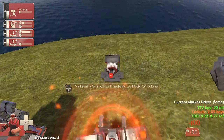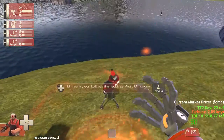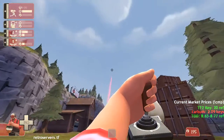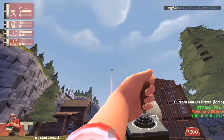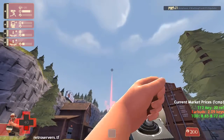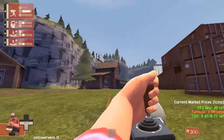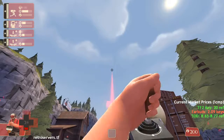What you want to do is take your sentry of any choice and build it up to either level one, or if there is a mini sentry, just build it. Then you're going to need to shoot yourself with your sentry, just a little bit. The more damage you do, the more you'll go fly.